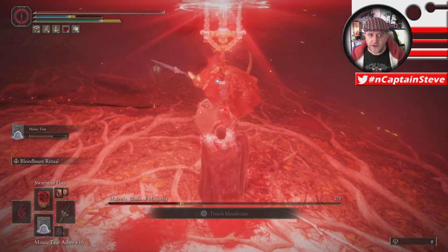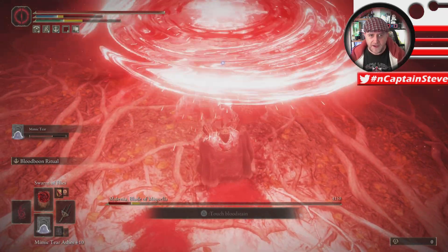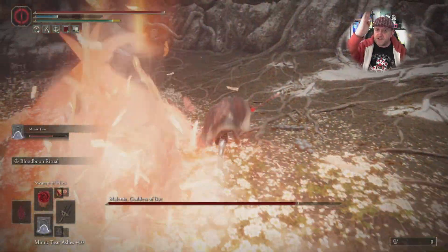We need to take her out fairly quickly. You can see there her back is turned — I'm using my trident of death and it's pretty much game over. Malenia, gotcha! Right, okay — phase two.